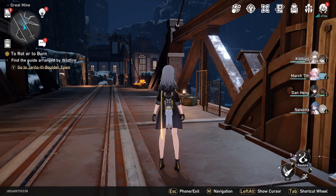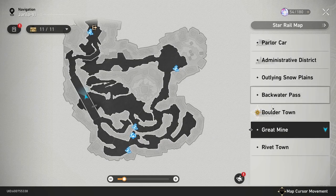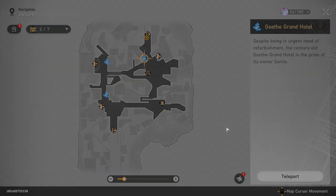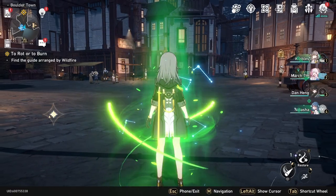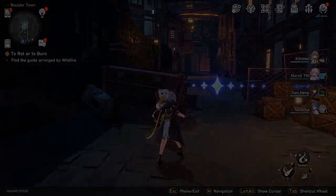This is a walkthrough for the To Rot or To Burn main story mission in Honkai Star Rail. We've got to go to Boulder Town and go to the Goth Grand Hotel fast travel. From here, we're going to head north and interact with this person, Hook.